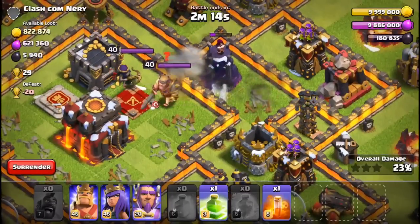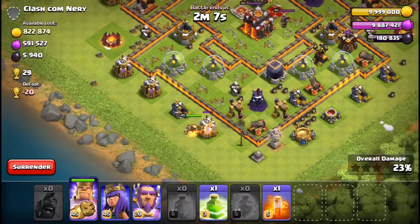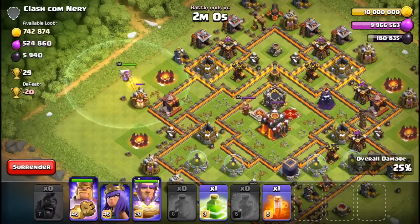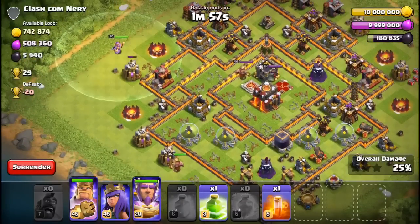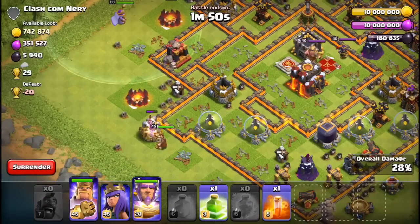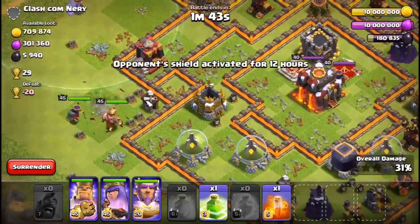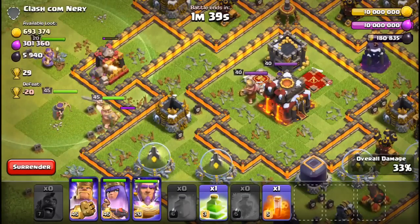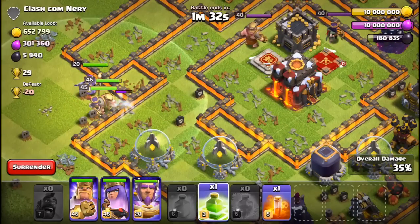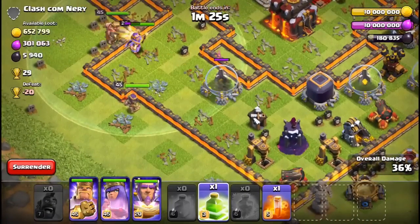We just tear this place up — hog riders vandalizing everything! Town Hall 10 stands no chance. The problem is funneling these guys in and making them walk where I want them to go. I can't go too far up there, I'll funnel in this way. This is the moment of truth — I don't want to use my jump spell right here. I want to wait until I get inside, because the king is going to want to go around. The heroes won't go inside on their own, so we'll wait for them to break through and then put the jump spell in for the town hall.